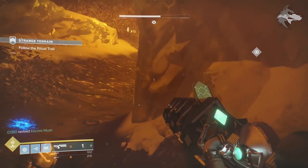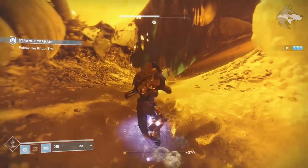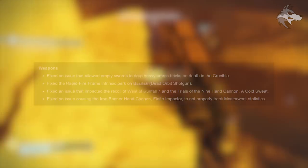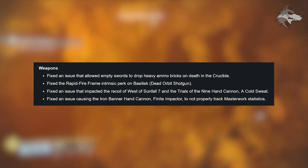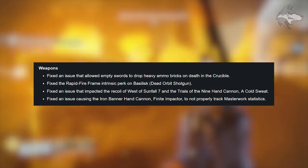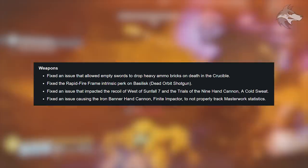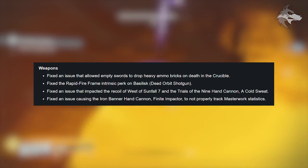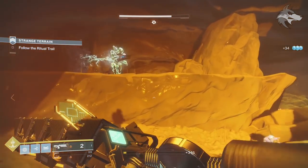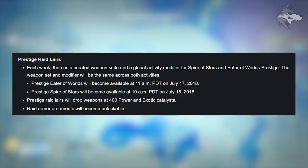On PC, a fix addresses high frame rates causing players to suddenly lose momentum after activating supers. For exotic weapons: Crimson receives more rounds on respawn. Fixed issues with empty swords dropping heavy ammo bricks in Crucible, Rapid Fire Frame intrinsic perk issues on the Basilisk, recoil issues for the West of Sunfall 7 and Trials hand cannon Cold Sweat, and masterwork tracking issues on the Iron Banner hand cannon Finite Impactor. Prestige raid layers are now live with a weekly curated weapon suite and global activity modifier for both Spire of Stars and Eater of Worlds.